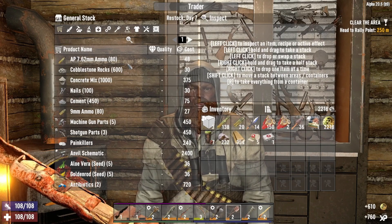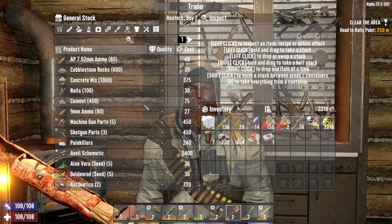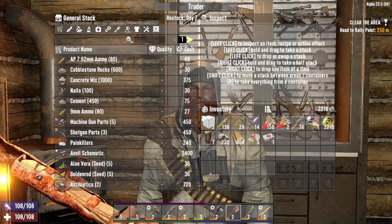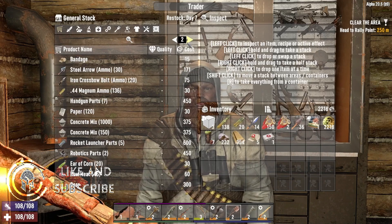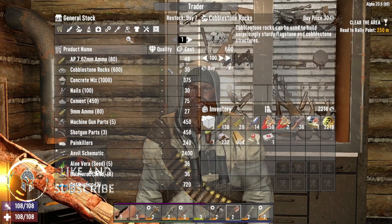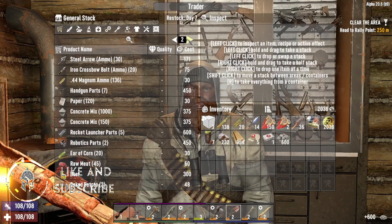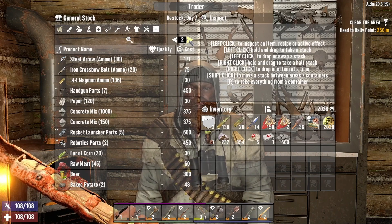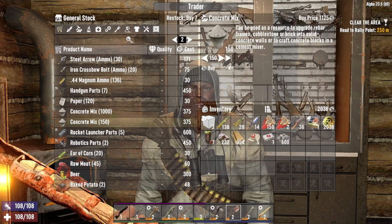He did restock today — let's check and see what he's got. I'm really kicking myself for not buying that stupid crucible schematic. Man, because I probably will not see that again — I'd almost put money on it. I would like to buy the cobblestone. Usually this stuff's really cheap — let's buy the cobblestone rocks. He's got some concrete mix that wouldn't be a bad idea to buy — 150 of it. But it's so expensive. I can make a concrete mixer pretty easy.